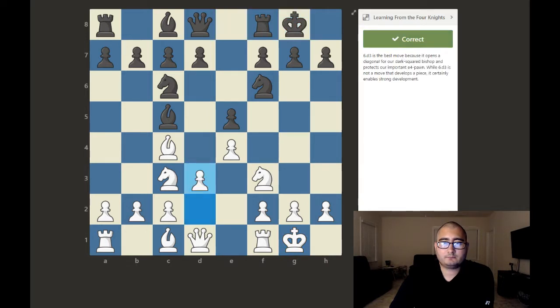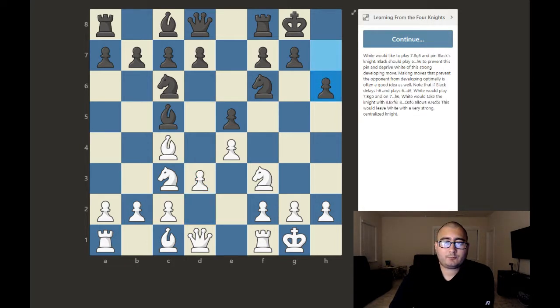Black should castle as well. D3 is the best move because it opens a diagonal for the dark-squared bishop and protects the important e4 pawn. While d3 doesn't directly develop a piece, it enables strong development. White would like to play bishop g5 to pin black's knight, so black should play h6 to prevent this pin. Making moves that prevent the opponent from developing optimally is often a good idea. If black delays h6 and plays d6 instead, white plays bishop g5, then bishop takes f6, then queen takes f6, allowing knight d5 — leaving white with a very strong centralized knight.